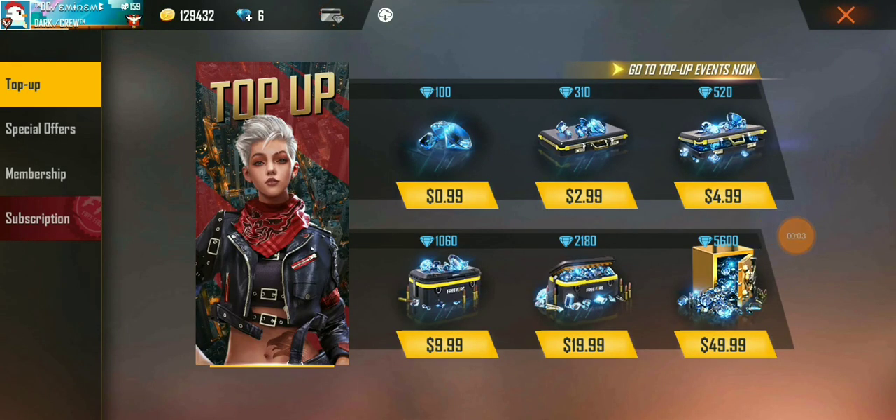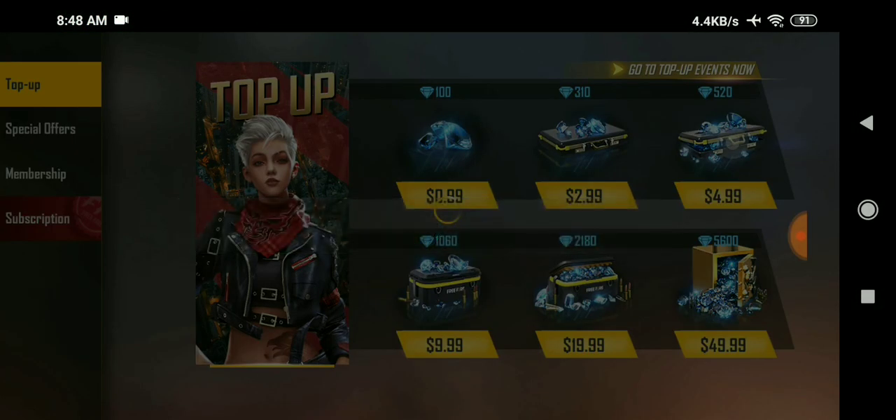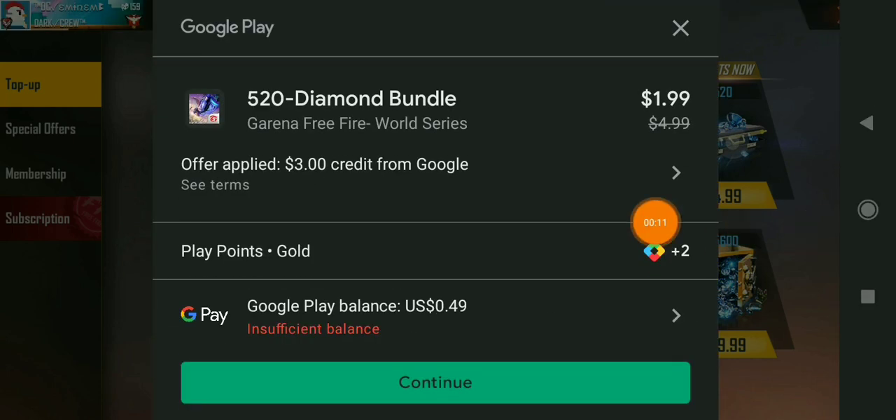I have activated my three-dollar discount offer in the Play Store. Let me press on the five-dollar option — you can see my discount coupon has been activated. My five-dollar worth of diamonds now only costs two dollars. I have just received three-dollar credit from Google, so I only need two dollars to get the 520 diamonds. I'm not going to use real money — I'll be using my Play Point balance. Watch till the end for the complete information.